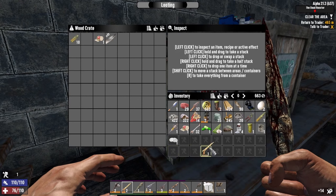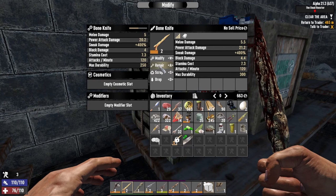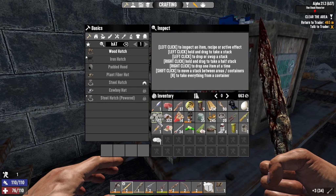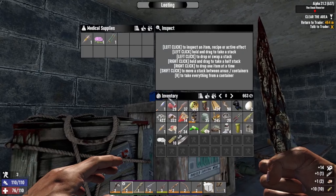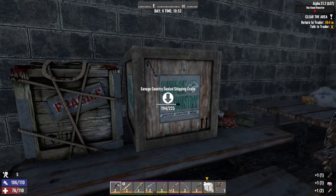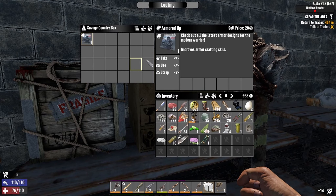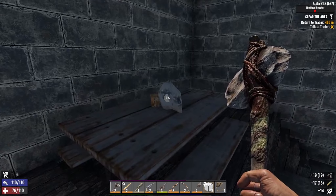Got a tier two knife, that's nice. I'm gonna modify it, put it back in, repair it, and scrap the old one. Got some nine mil — that's good. Probably antibiotics, a splint, and steroids — not bad. Can use those in case we get infected at some point. Taking a lot of hits today so I wouldn't doubt it. Got some 762 as well, very nice.